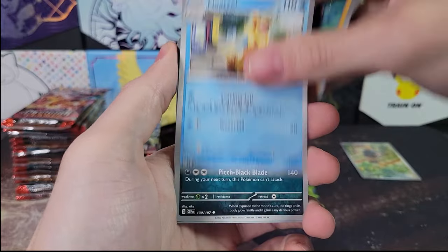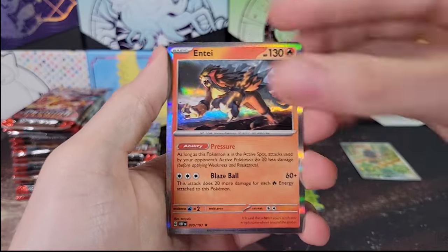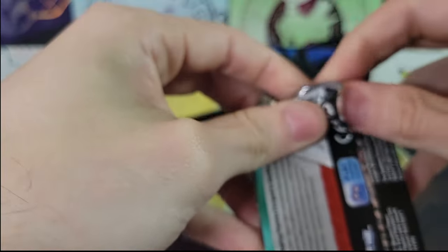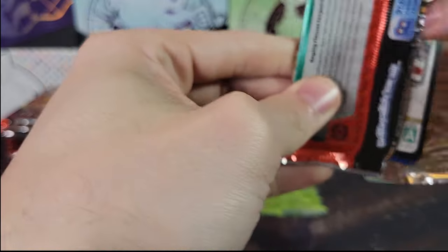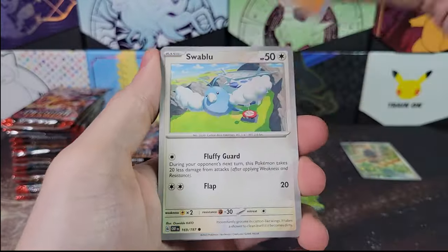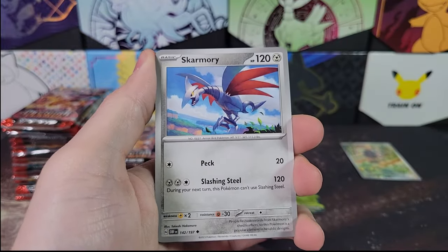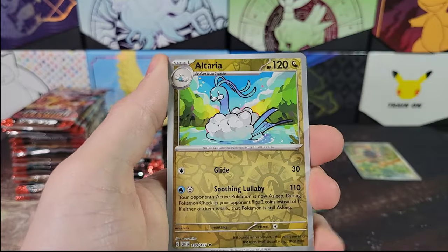Crabrawler, Whiscash, Umbreon, Reverse Diglett, Drill Burr, and Entei. Obsidian Flames is a little bit of a smaller set, which actually makes it a little bit easier to pull one of the really good cards, considering you typically will get a Special Illustration Rare per box. Sometimes you'll get two — very rarely you won't get any, but that is extremely rare in my experience.